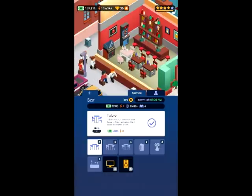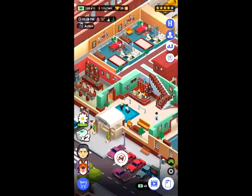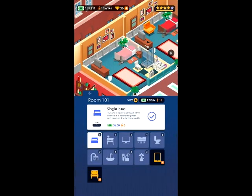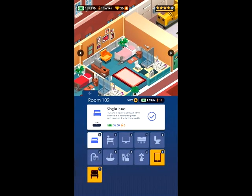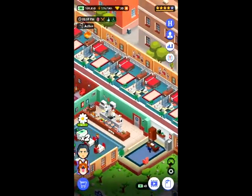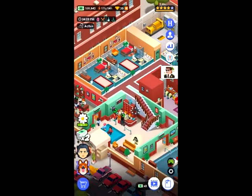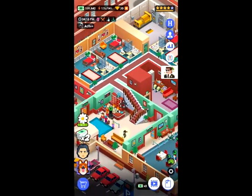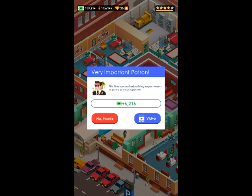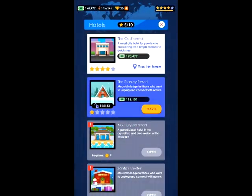Except for a couple of things that cost diamonds — I did buy some already, like the chair and the tablet for one room. I believe I bought a tablet for another room as well. Since this hotel is pretty much fully upgraded, I have no reason to use certain upgrade options. There's also a tip jar near the fireplace on this hotel.